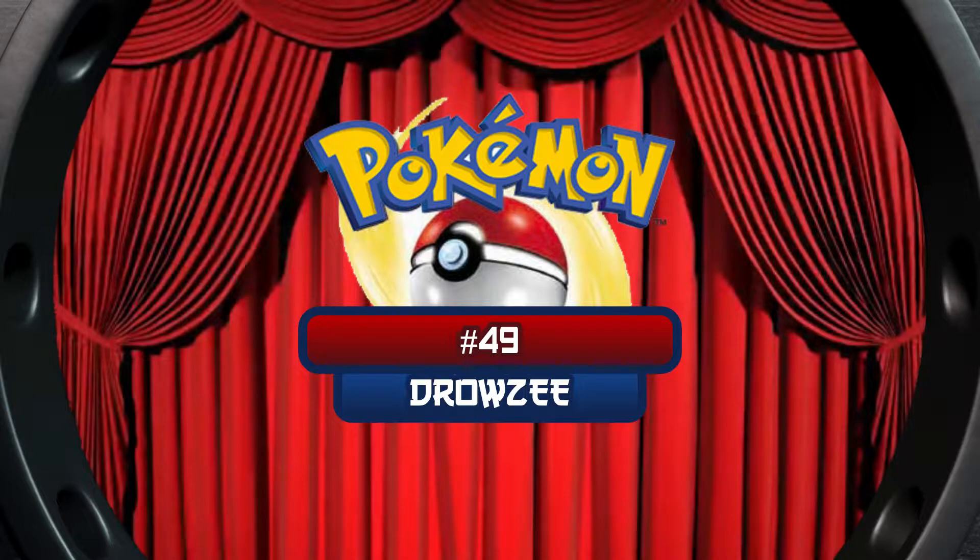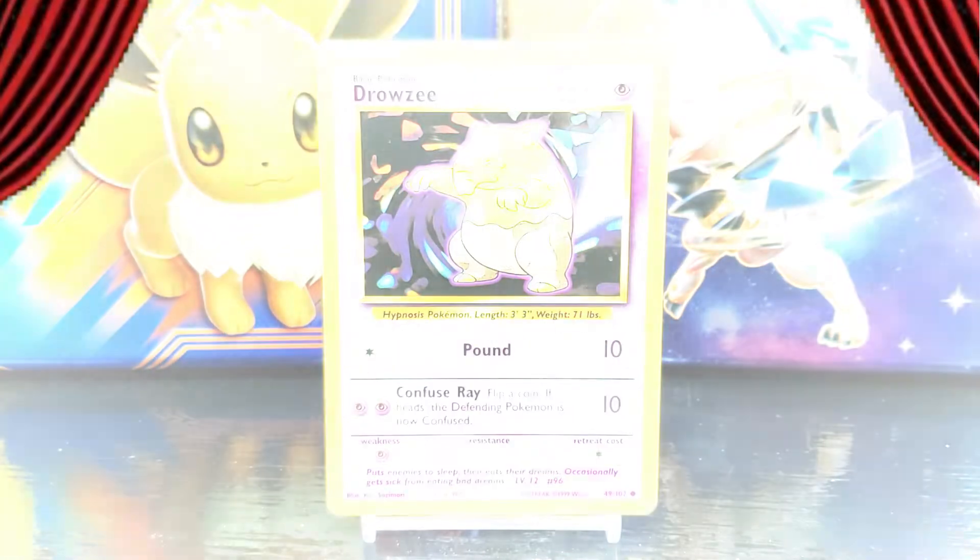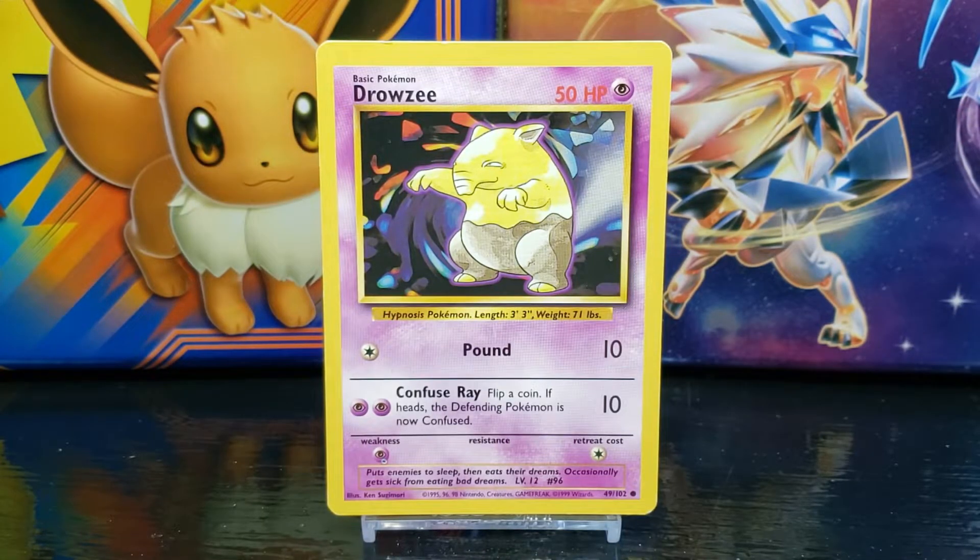What's up everyone, welcome to the Nerd Realm. I'm Kyle the Wanderer and on today's Card Vault series I'm going to show you the Pokemon card from Base Set Unlimited, number 49, Drowzee. So without further ado, let's reveal the card. There it is — the Pokemon card Drowzee from Base Set Unlimited.